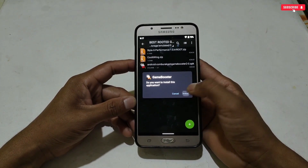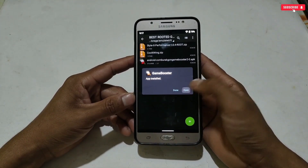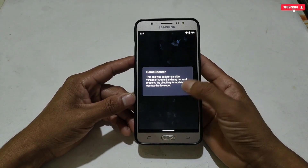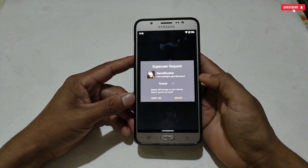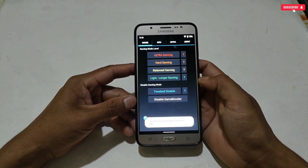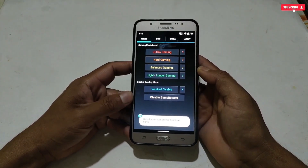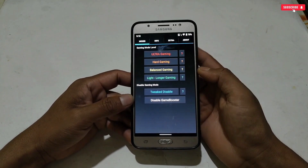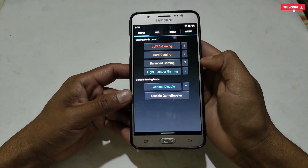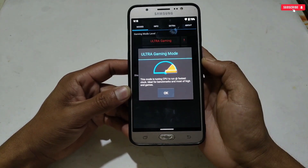Go back to the extracted folder and install the Game Booster application. Once installation is complete, open the app. If a notification appears, tap OK, then grant root permission. This is the interface of the Game Booster — it is simple and clean. It has modes including Gaming Mode, Ultra Gaming Mode, Hard Gaming Mode, Balance Gaming Mode, and Light and Longer Gaming Mode.